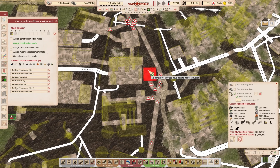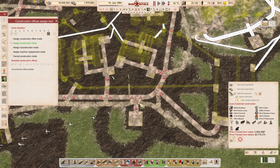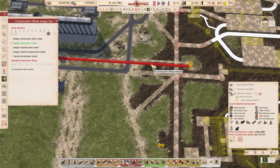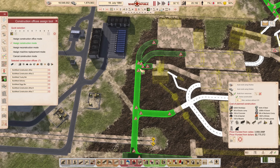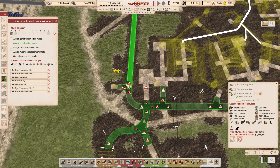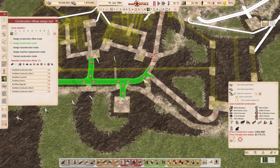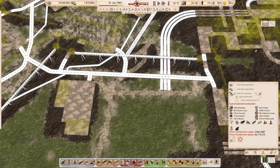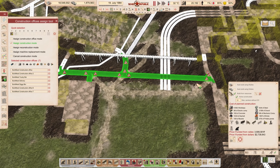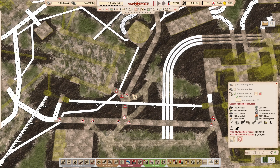We can get through to here and into here, though we can't access everywhere. All the roads are asphalt so they won't be exactly fast to build, but we can at least get started. I also want to get all of those built as well, including this section here, because this is another important thing that has been changed.